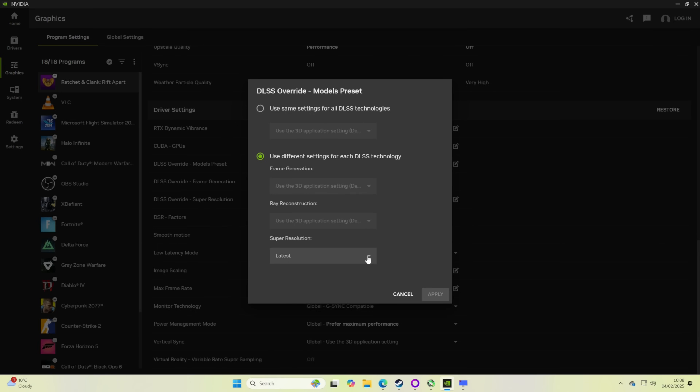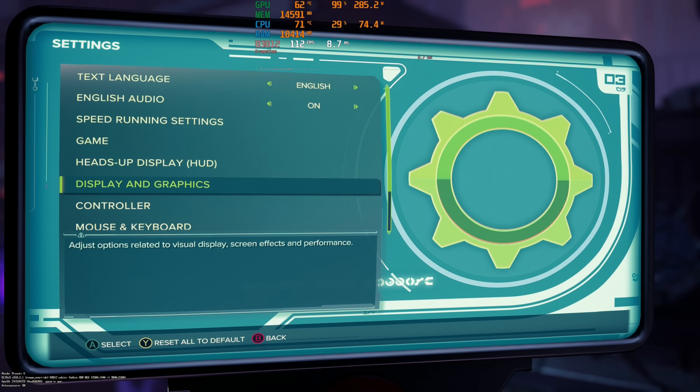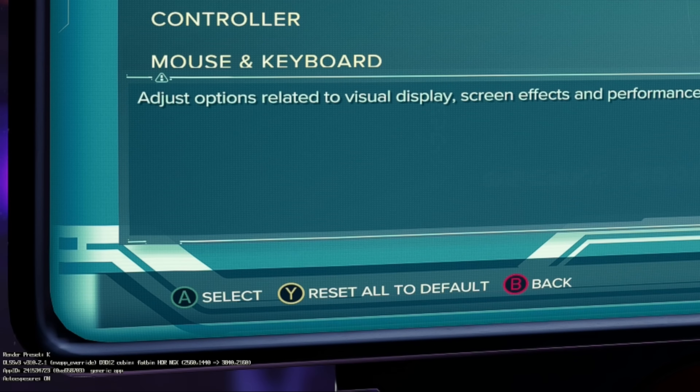Hopefully we'll see some increase in visual quality. Before we dive into the game, I want to draw attention to the bottom left of the screen — a piece of data overlaid via a registry key I added to regedit. It shows you exactly what version of DLSS you're running. You can see we're now using render preset K and the DLSS version is 3.10.2.1 — basically we're on the latest version. Weirdly, when you get into the game it blurs over it, but it's important to know we're on the version we think we're on.